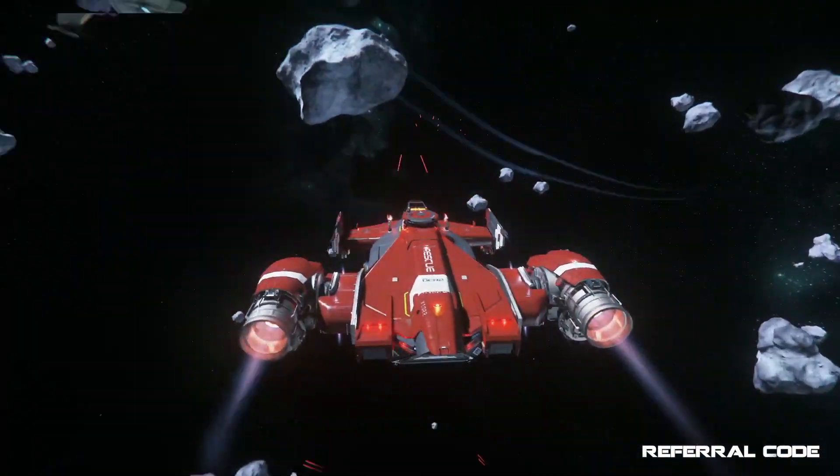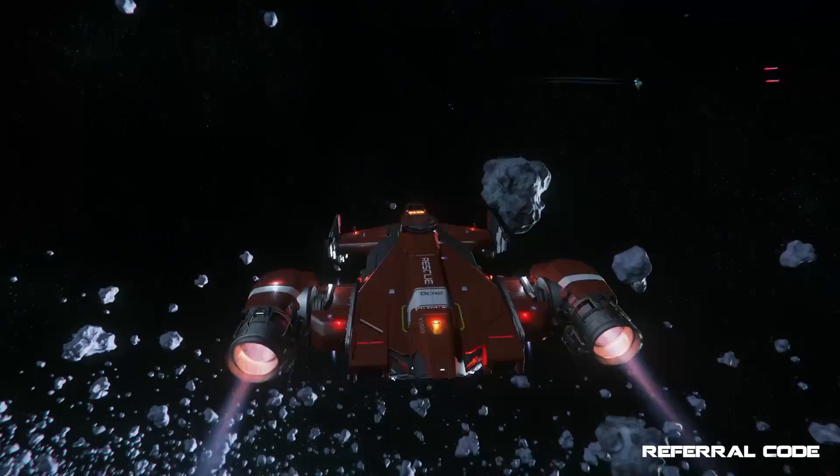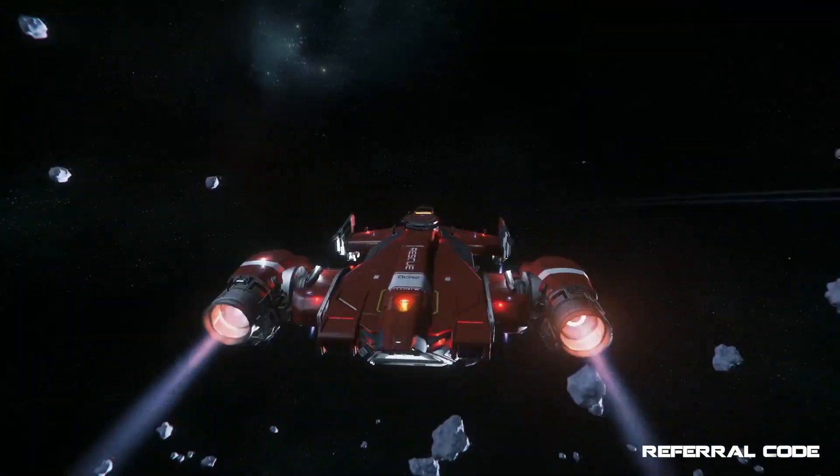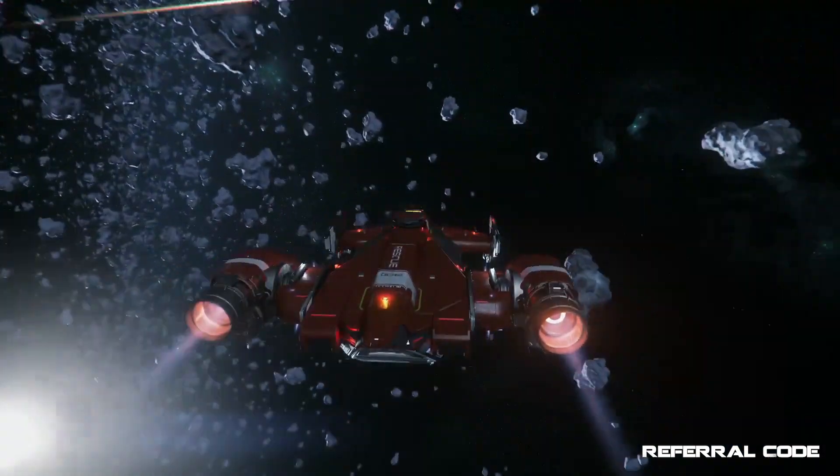Do keep in mind that the Cutlass Red does not have a manned turret on top, so you only have these four pilot-controlled hardpoints, and also don't have missiles, so your firepower is very limited in this ship.